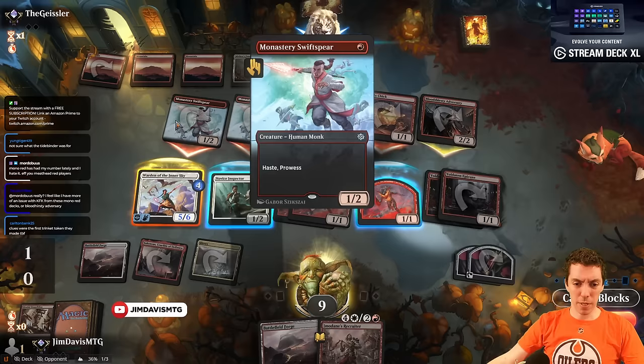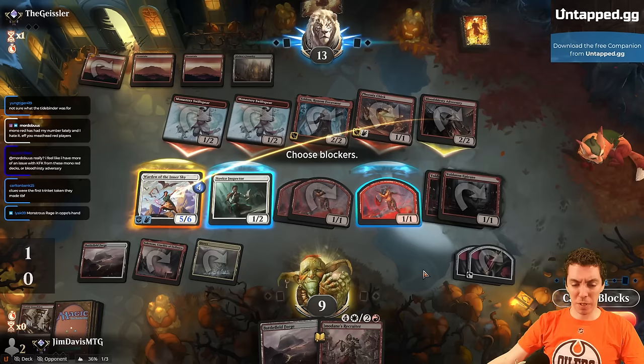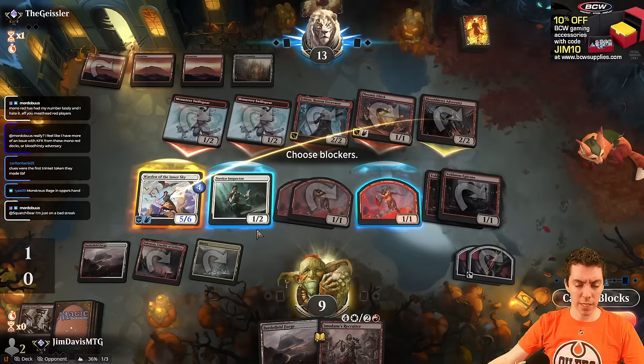Say they have a Lightning Strike — it's 3, 4, 5, 6, 7, 8, 9, 10. They have Monstrous Rage also — Monstrous Rage is worse than Lightning Strike. I need to maintain enough to kill them on the backswing. Imidane's is 3, 4, 5, 6, 7, 8, 9, 10, 11, 12, 13, 14, 15, 16 — yeah, it's plenty. We should block here and here, so we don't give them a card either.